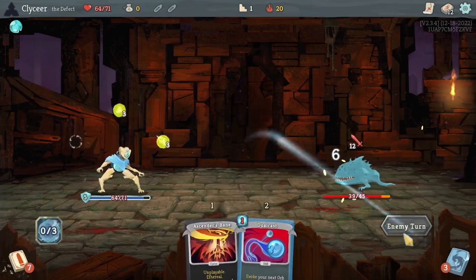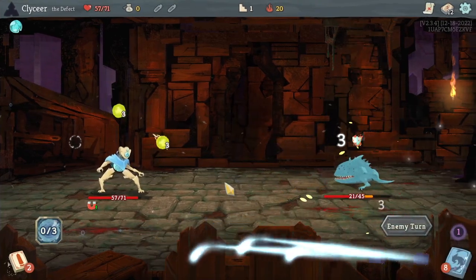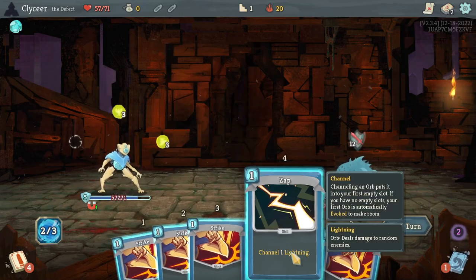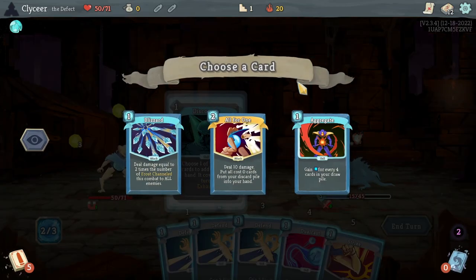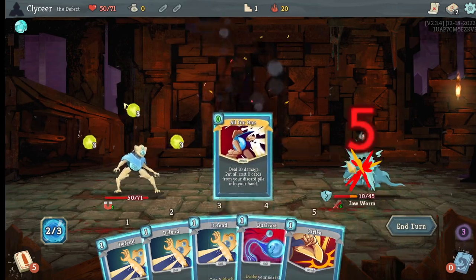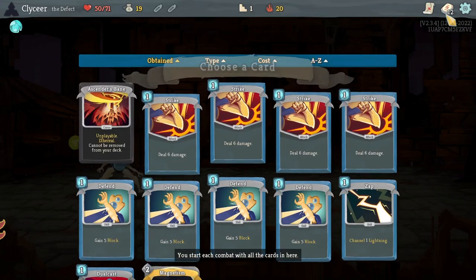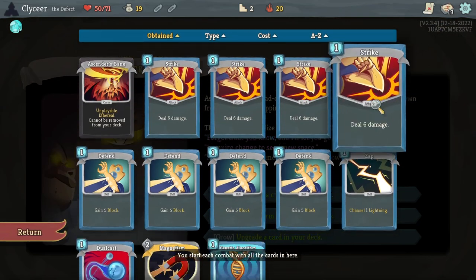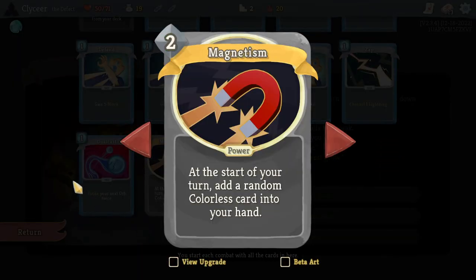I'm playing the Defend. Maybe we'll get Hand of Greed at an opportune time. I guess it's All For One. I need Claw. I think I can take an early Genetic Algorithm — I don't think I'm that desperate for cards that do things. What's Magnetism's upgrade? I was already looking at my deck and not the upgrade screen — one energy, that's way more playable.